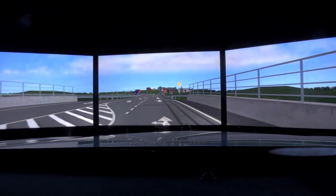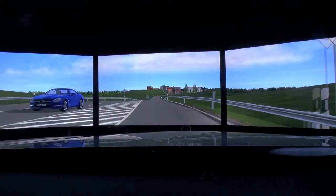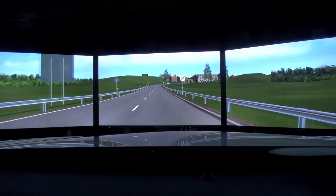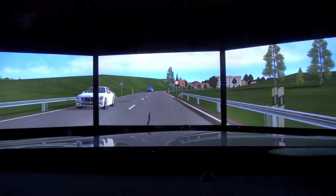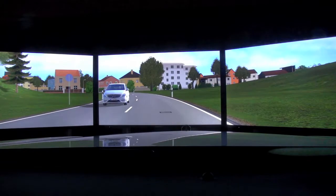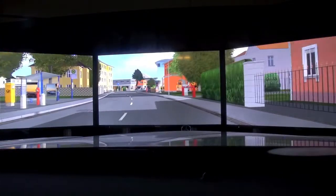Our Pre-Safe Brake now has a pedestrian detection feature. We have a radar in the car, a stereo camera up front, and all the sensor information combined gives the car a whole new vision. By combining the sensor signals, we can distinguish cars from other objects like pedestrians. So we can detect pedestrians in city traffic, and if one walks into our driving path or stands there, the system will kick in.